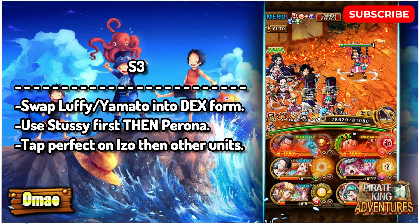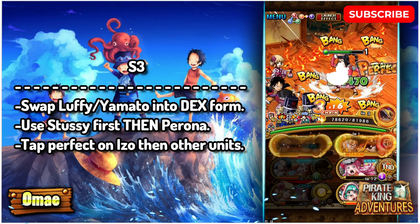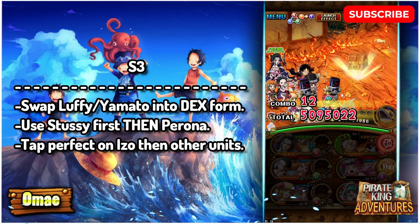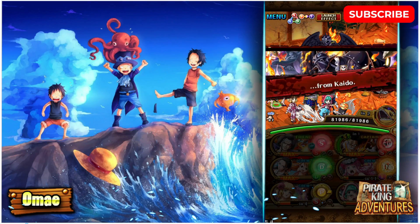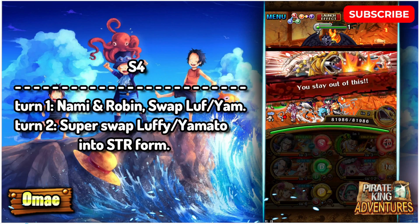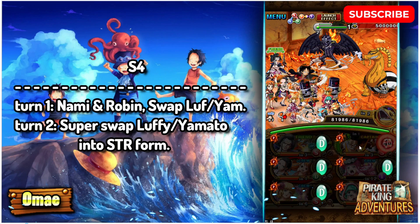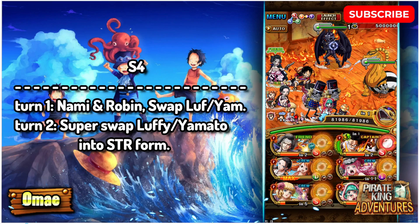On stage 4 we get 7 turns of paralysis, which goes down to 5 with the support of Sanji on Luffy and Yamato. Then we can use Naimin Robin to get around the rewind and also the paralysis, as well as give us a 2x orb boost. This character is super nice for this team, make sure you do have her.